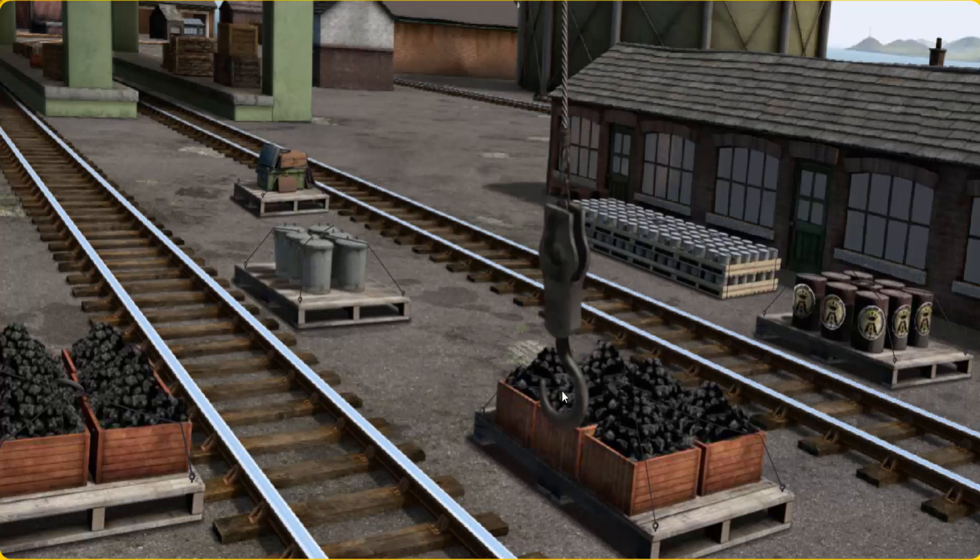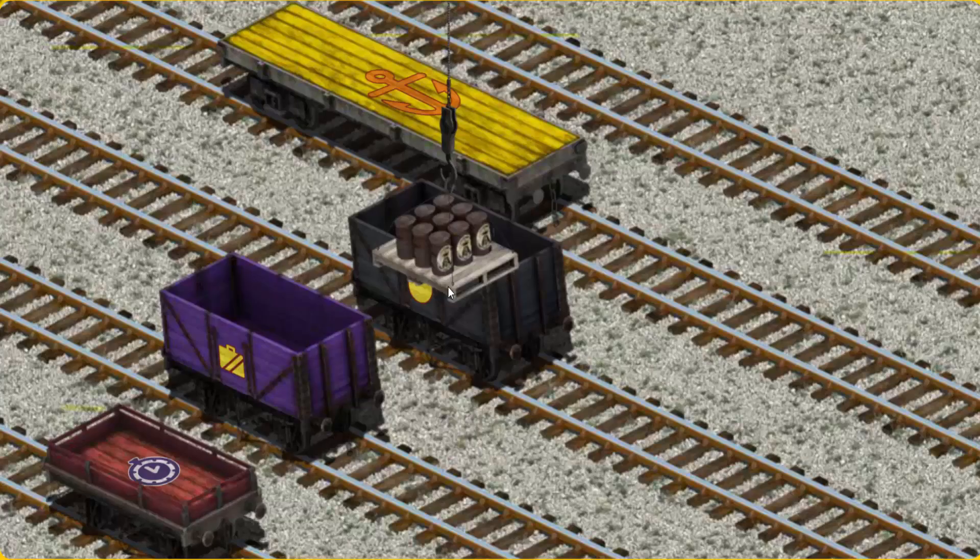Wait a minute. We're looking for a different one. Help Cranky find the oil drums. That's not what we're looking for. That's it! Let's lift and load. Now the cargo must be loaded.